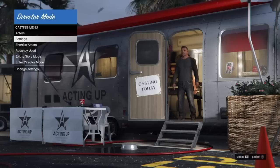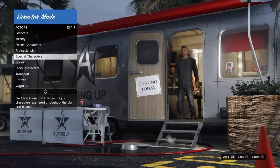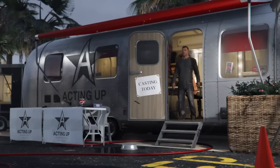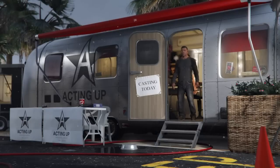Go to your Actors, and from here all you want to go ahead and do is go to your GTA Online one. From here your screen should be frozen, and all you want to do is apply the code I put up on the screen right now. It's really as simple as that.